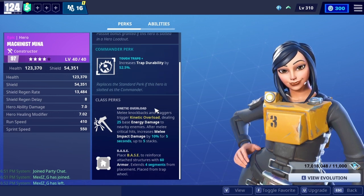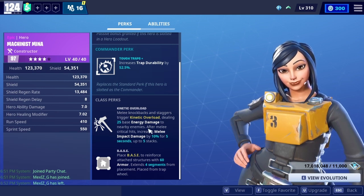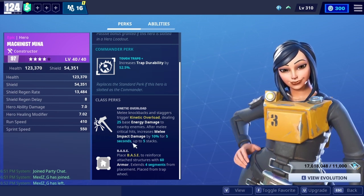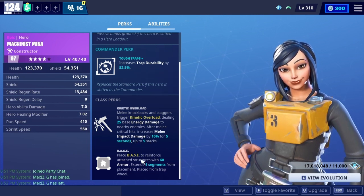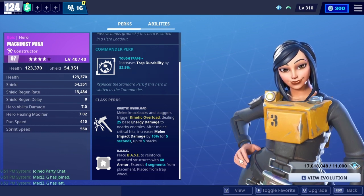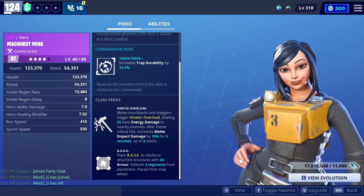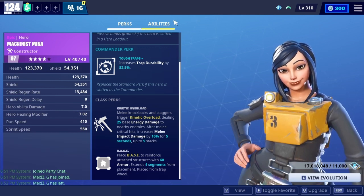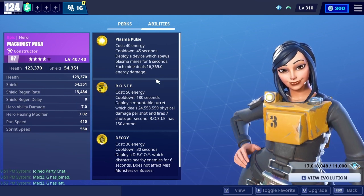The class perks are: melee knockbacks and staggers trigger, dealing 25 base energy damage to nearby enemies after melee critical hits; increases melee impact damage by 10% for five seconds, up to five stacks. Base perk: reinforce attached structures with 60 armor, extending four segments from placement placed from the trap wheel.